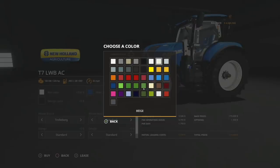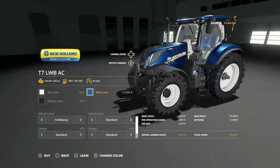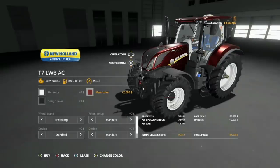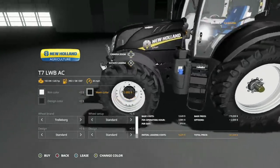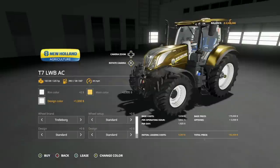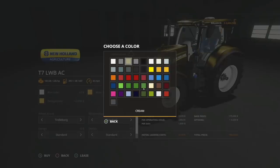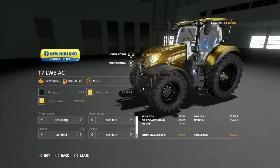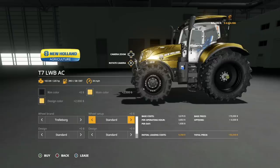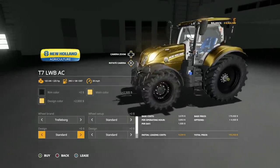Main colors include blue standard, blue matte, blue power - there's a pretty blue power like a 38 millionth anniversary color - Fiat metal, black, black metal which is flat black, and gold. Design color: we have chrome and gold as options for the grill. I'll leave it all gold because that looks amazing. Wheel brands: Trelleborg and Michelin. In Trelleborg we have standard, wide tires, wides with weights, and standard tires.